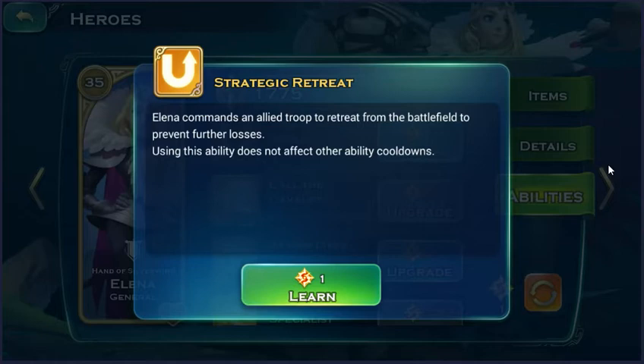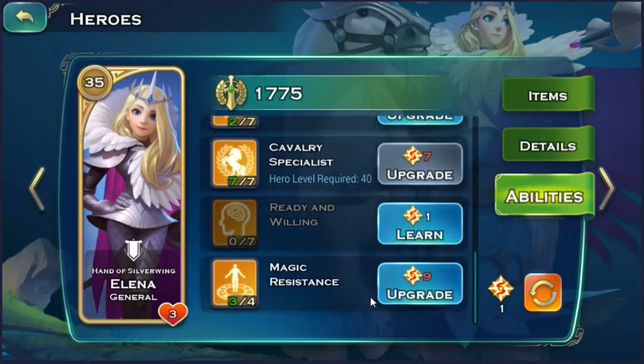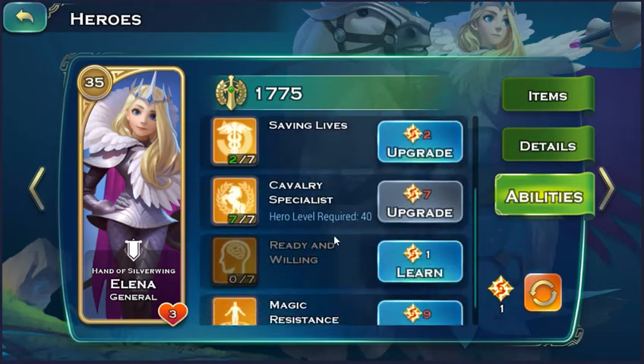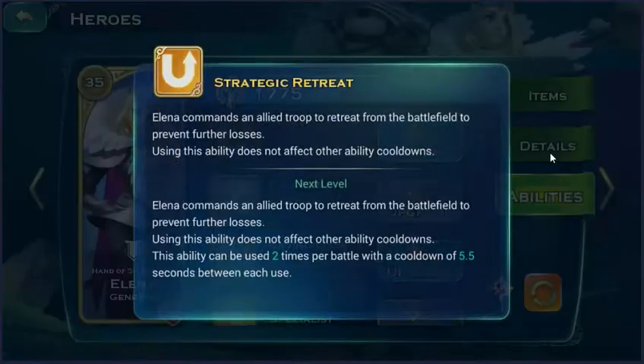You can put one point on saving life if you are in a scene battle and you don't want to lose your troops. But I'm not using gold troops in scene battles — just bronze and silver ones — so I don't really want to put any points into that ability.